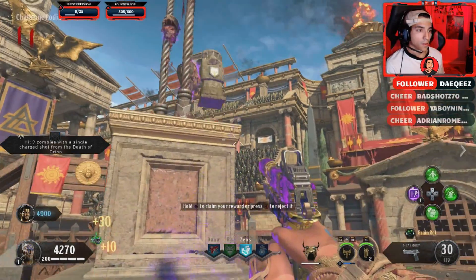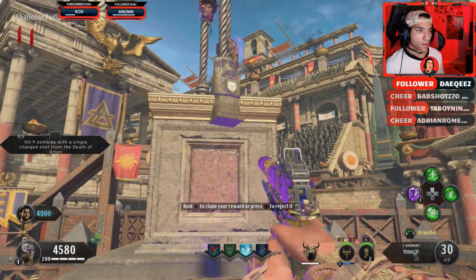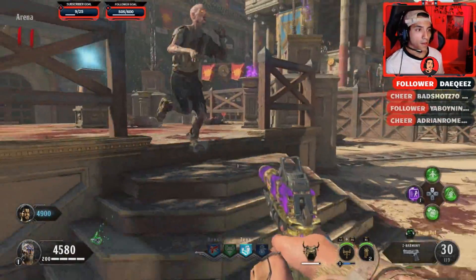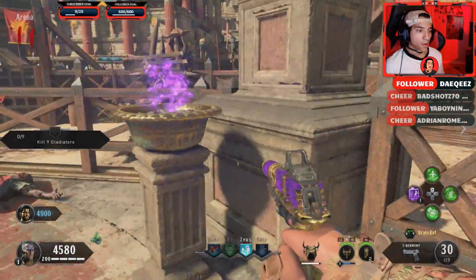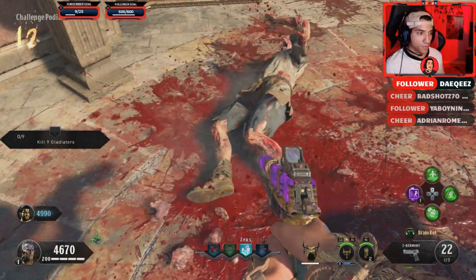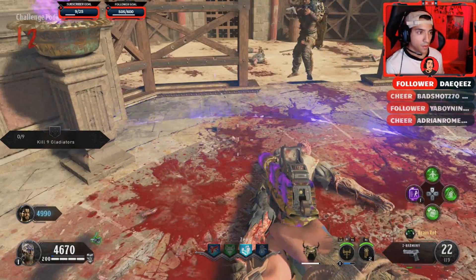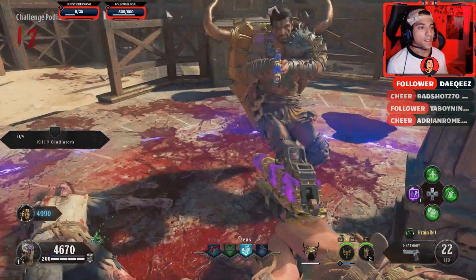Hey guys, what's going on? My name is Delmerio, and I have a really quick easy strategy on how to get five perks in the new night map. It's pretty easy. Before we get started, I do stream on Twitch, so I will have the link in the description down below, and I'll also be uploading more tutorial videos on my YouTube channel. If you want to follow me or subscribe, or like the video, I'd really appreciate it. Now let's get started.